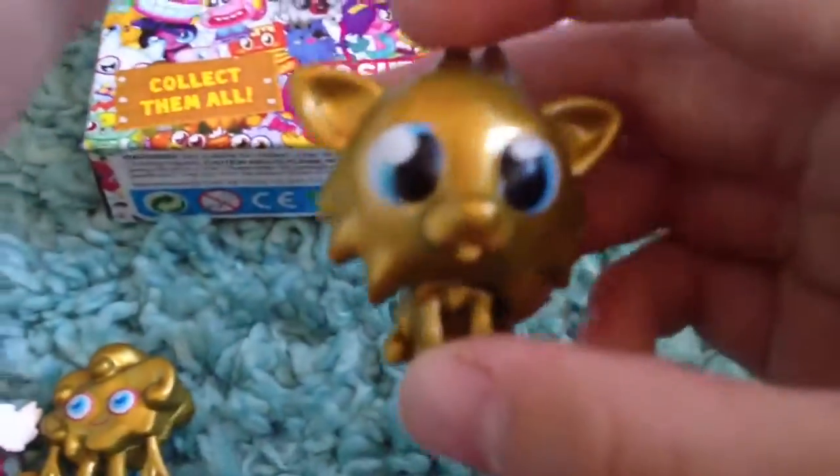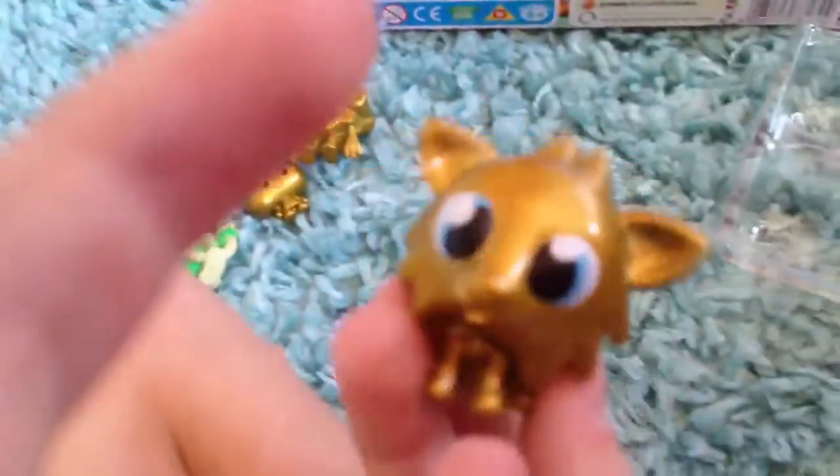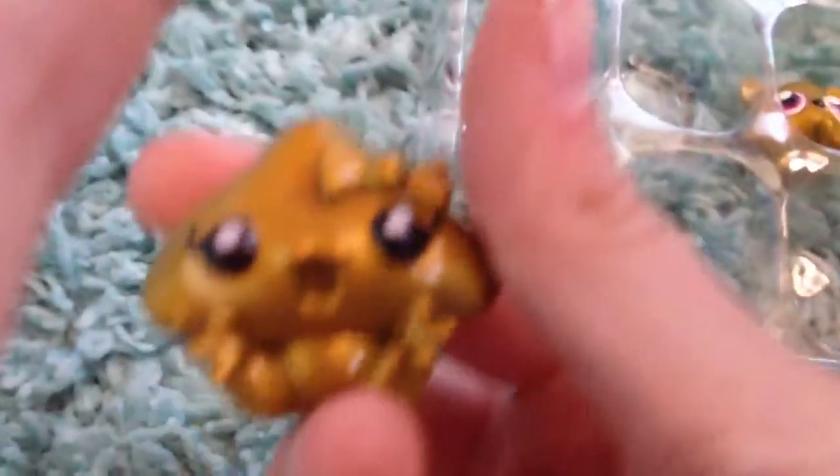Golden Dipsy, Golden White Fang - who looks a bit awkward looking because he does not have the things around his face. Next we have Golden Kissy. We have ultra rare Golden GG.